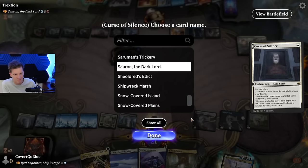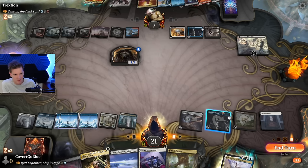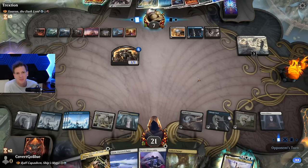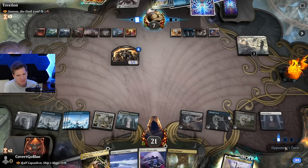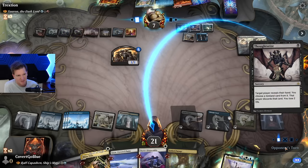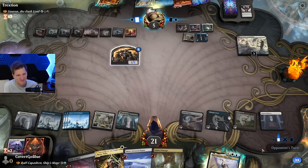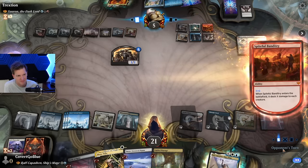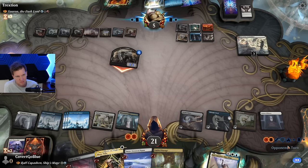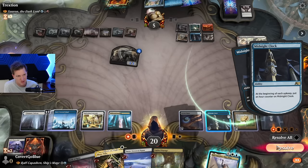Curse here — Sauron. I have mana up to activate the clock. But I also get it for free on my upkeep, so it's not exactly the plan. I wouldn't pay that two life for cards that are going away anyhow. There's no reason to go for ticking the clock here with my leftover mana in case it didn't do what we want. Let's wait for the trigger to go on the stack.